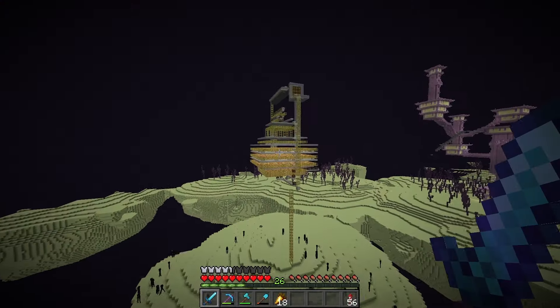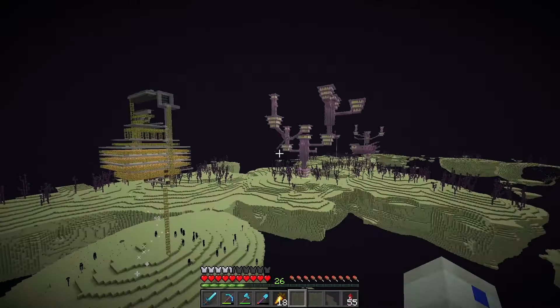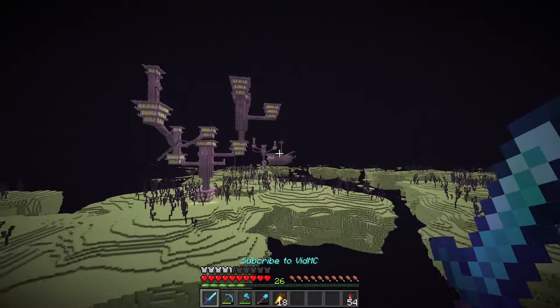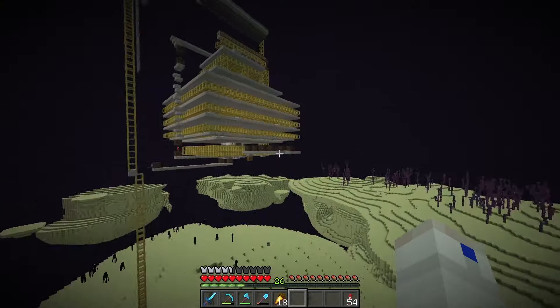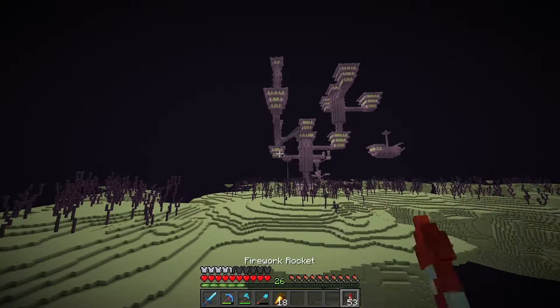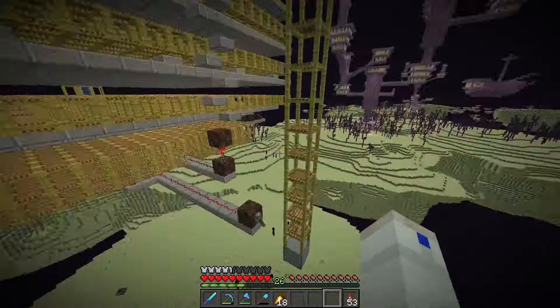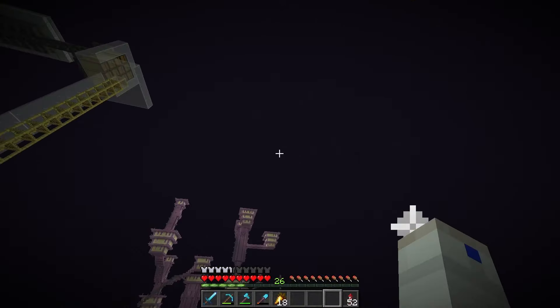And there we have it — a fully functioning Shulker farm, and oh boy is this thing good. It's not even running at full capacity. Shulkers need to teleport under these trapdoors, and based on the tutorial it can take a while. But the farm is now on.